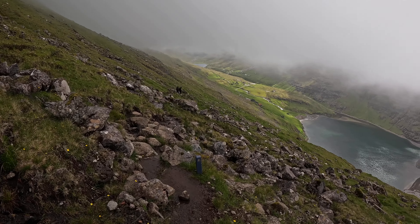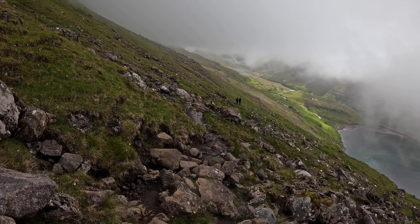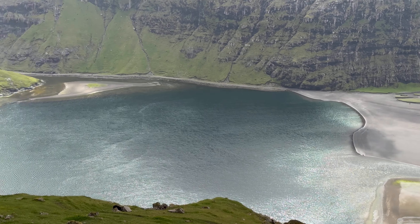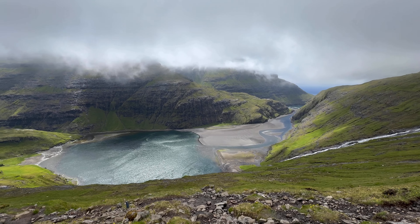Look at this view — we almost made it! That's the town of three houses, and there you have the black sand beach. I believe the waterfall must be on the right side. The next goal is to reach the town, use the toilet, maybe get some fresh water because my bottle is almost empty, and then head back — do the same climb all over again. Despite the dense fog down there, it looks clean — look how beautiful it is.